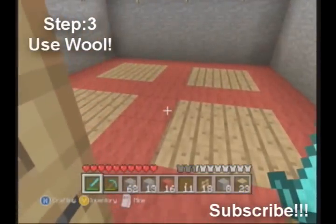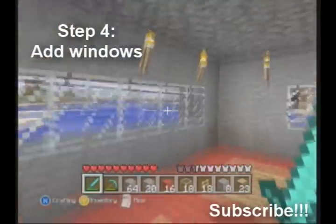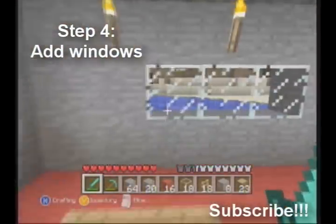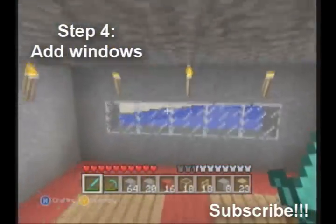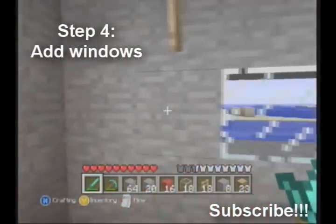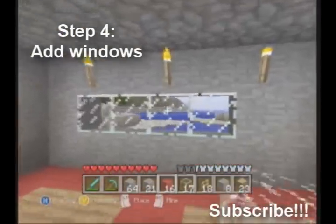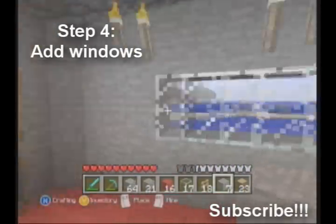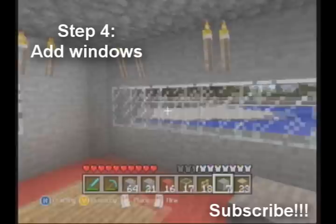Step four: add windows. This is pretty common, and if you don't do it, it doesn't look too good. Windows bring in more light and make your house look nicer. Make sure they're even — don't just throw one window randomly, because it won't look right. For example, two here, two there, three in the middle, and matching on the other side — keep it symmetrical and it looks much better.